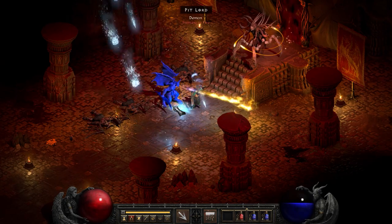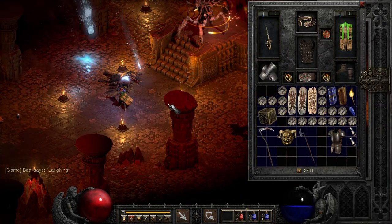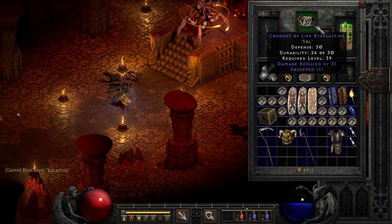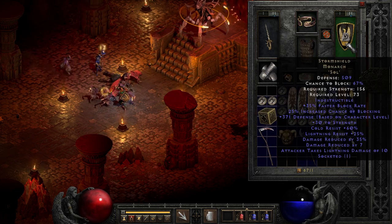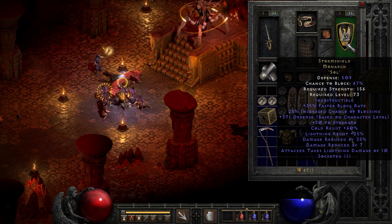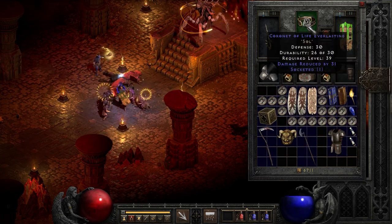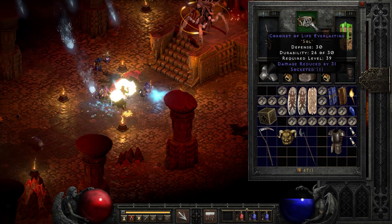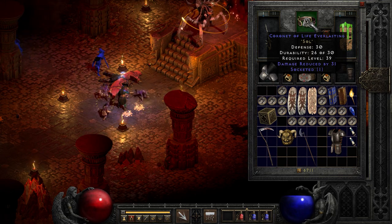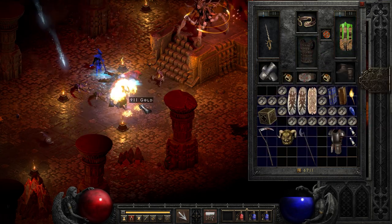I bet you've never seen a setup like this before. This took me about two days of testing to finally come up with a fairly workable version — I tried all sorts of variations. You could swap in something like Crown of Ages, or swap out to something like Storm Shield for 35% physical damage reduction, socketed with a Sol Rune. I'm trying to figure out what I like better, but I think this is the best version of it. And if you were able to find an Artisan's or Jeweler's two or three open socket version, this could get even sillier.